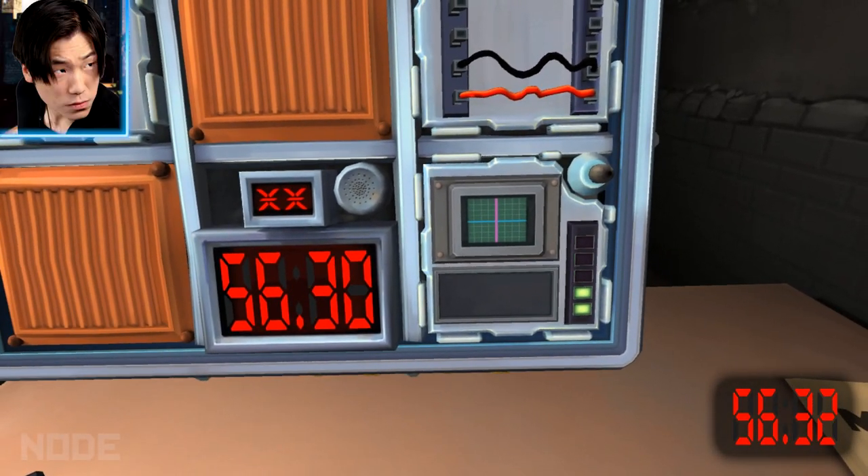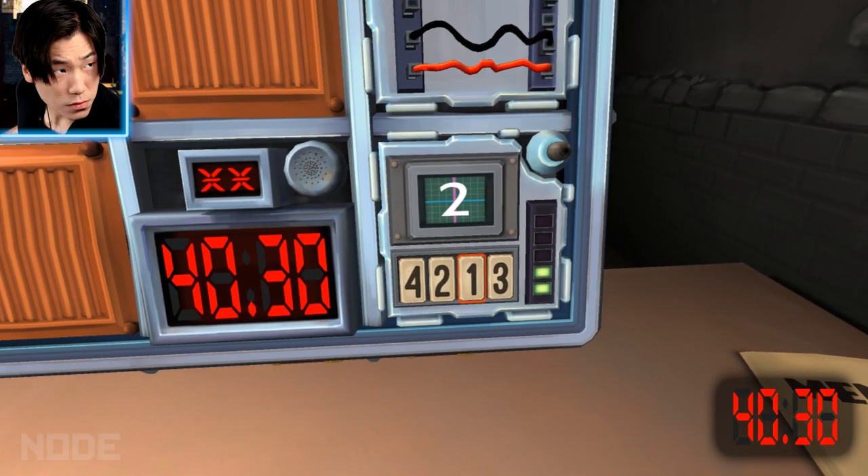I need a pen, dammit. Three is in the display — press the button in the first position. Oh my god, I'm down to one minute. What's it say now? Two. Press the button with the same label you pressed in stage one. Which button did you push in stage one? He's dead.